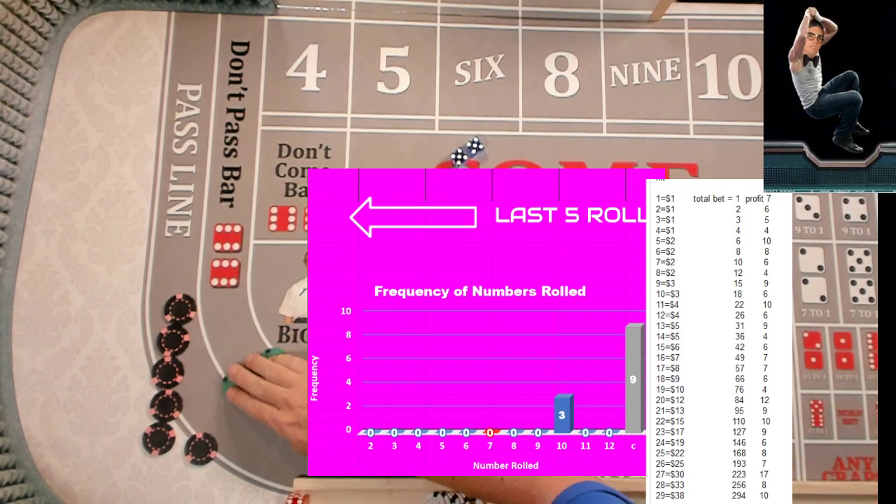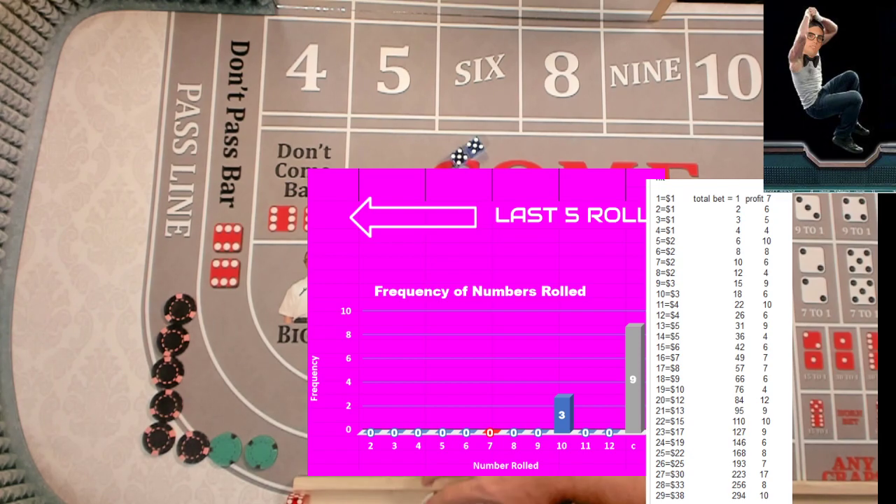We started with six hundred dollars, we got six hundred fifty-five. We made fifty-eight dollars today — nine and a half percent profit. Pretty good. We hit a couple hard tens early which kind of helped. The Hard Four was a little scary there.